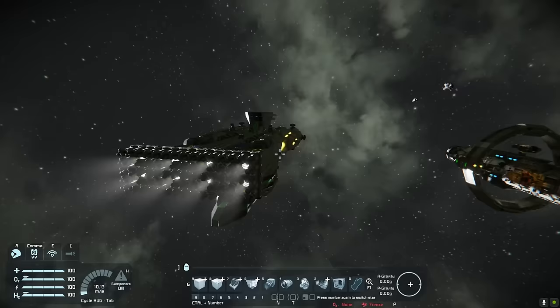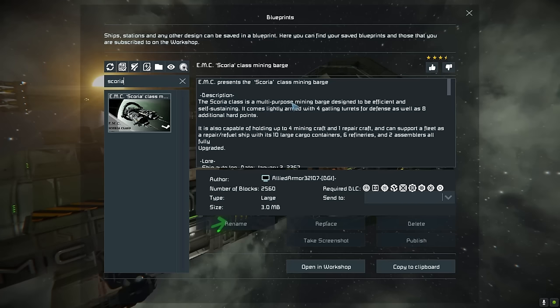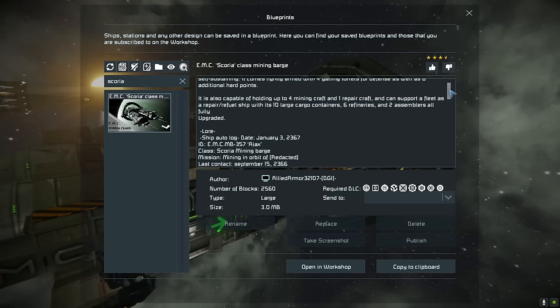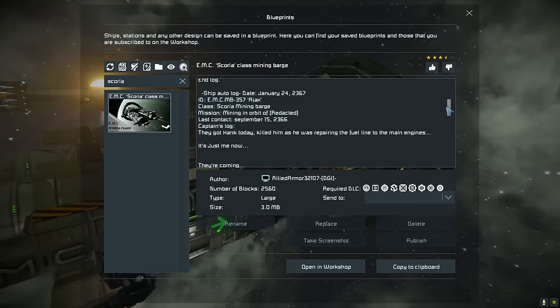Next up we have the Scoria-class mining barge by Allied Armor. This is a nice little ring design. The Scoria-class is a multi-purpose mining barge designed to be efficient and self-sustaining. It comes lightly armed with four Gatling turrets for defense, as well as eight additional hardpoints. It is also capable of holding up to four mining craft, one repair craft, and can support a fleet as a repair and refuel ship with its ten large cargo containers, six refineries, and two assemblers, all fully upgraded.